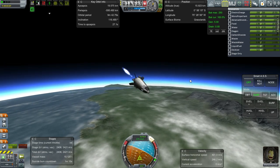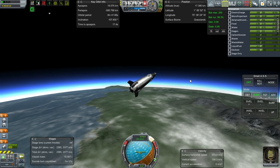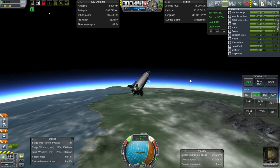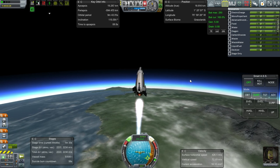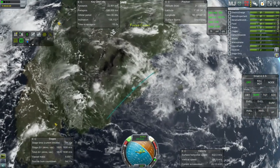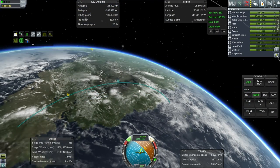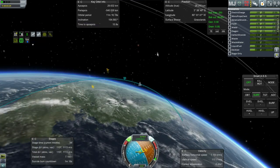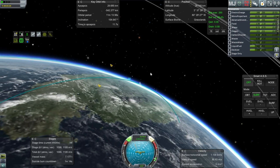It doesn't want to deviate too much from prograde, mind you, but it can do this. I pushed it too much — that was my fault, I was being over-enthusiastic. This is where the verniers will help — and yep, they're doing a good job there. This design looks to be working quite nicely. We need to go further west. We're flying pretty low though, we've got a lot of drag. The verniers don't take as much juice as I thought they would.